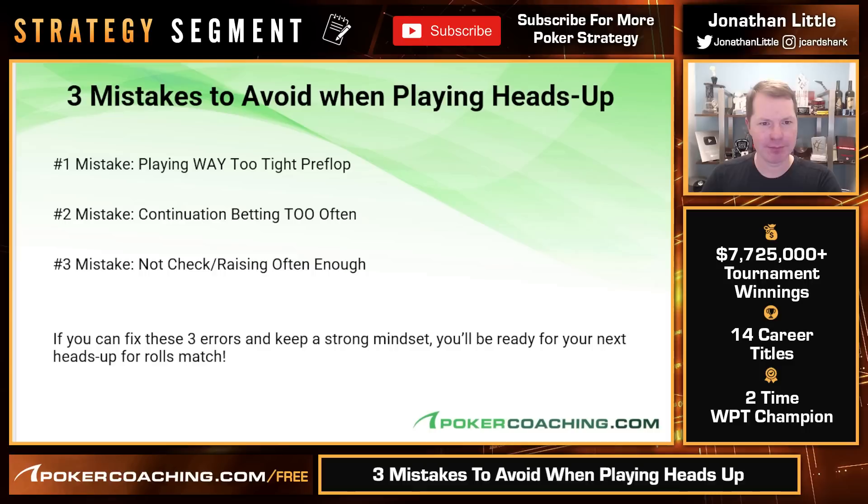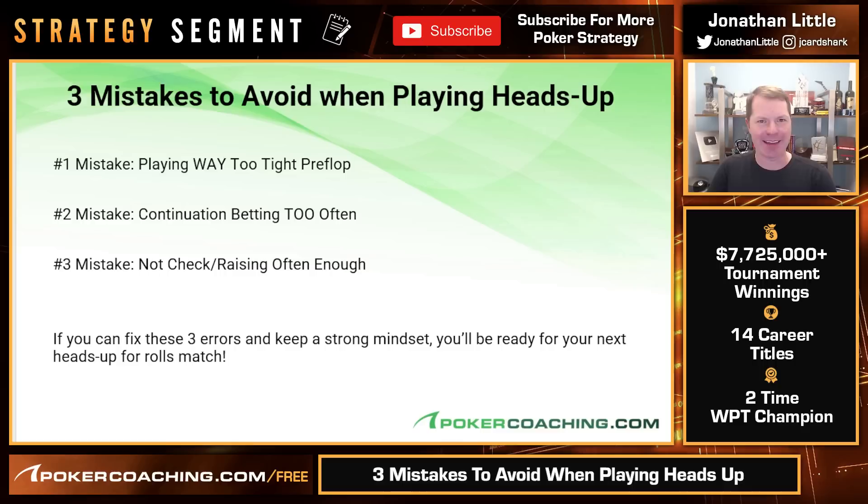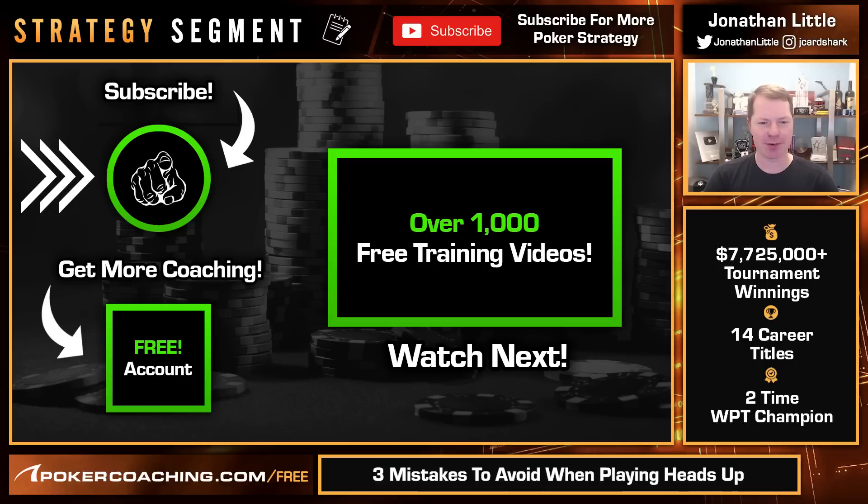So those are the three mistakes you must avoid when playing heads up. Mistake number one is playing way too tightly preflop. Mistake number two is continuation betting too often. And mistake number three is not check-raising nearly often enough. If you fix these three errors and keep a good, strong mindset, you're going to be ready next time someone challenges you heads up for rolls. Click the like and subscribe button below, and the notification bell for lots more strategy segments like this in No Limit Texas Hold'em. Good luck in your games.